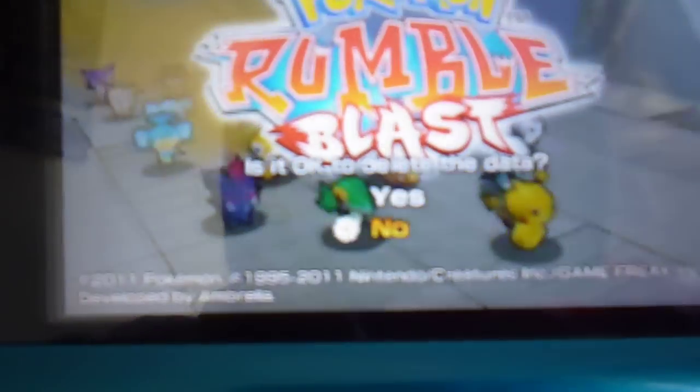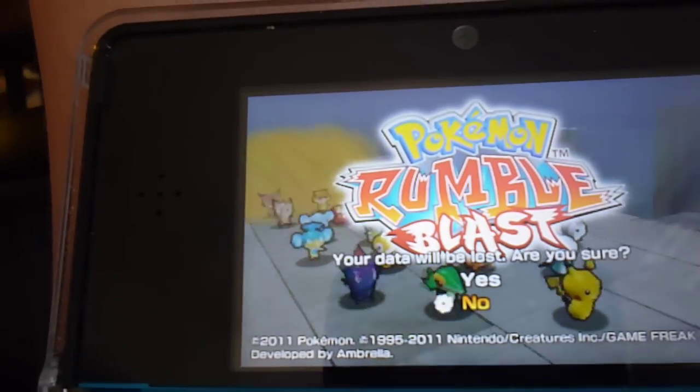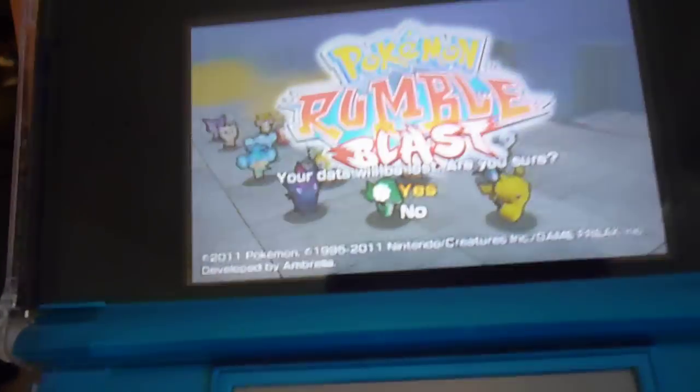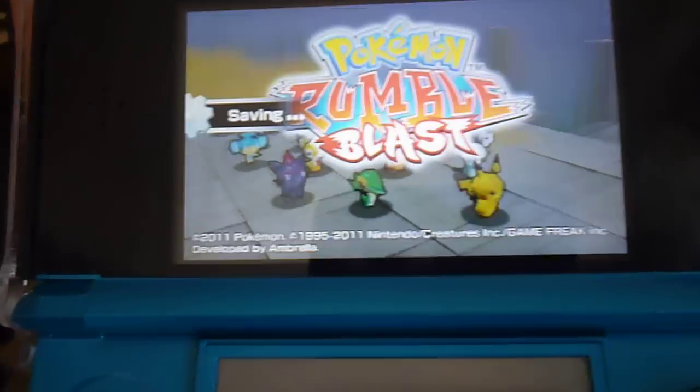It's going to say 'Is it okay to delete this file?' — press Yes. Then it will say 'Your data will be lost, are you sure?' — click Yes again. And there it goes, saving delete, all your data gone and you can start a new game file.